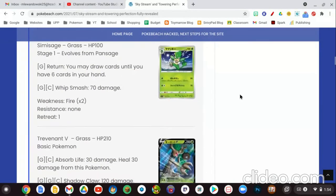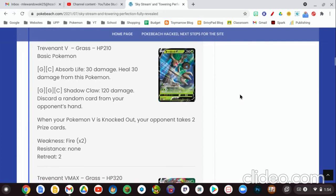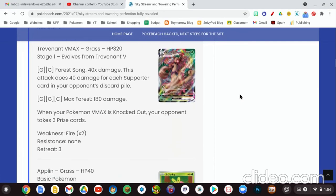Keep in mind we still have our Rapid Strike cards and our Single Strike cards in here, so that is very important to remember. Our first V card is Trevenant V, which is a Grass-type Pokemon, 210 HP, basic Pokemon. For one Grass Energy and one Psychic Energy, Absorb Life does 30 damage and heals 30 damage from this Pokemon. For 2 Energies, that's just okay. The second attack for 2 Grass Energy and 1 Colorless Energy is Shadow Claw, 120 damage, and discards a random card from your opponent's hand. That's better, but we can step it up with the Trevenant VMAX card.